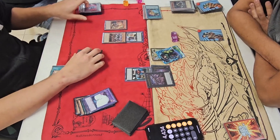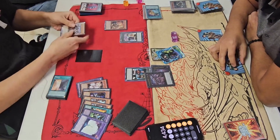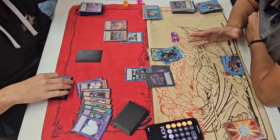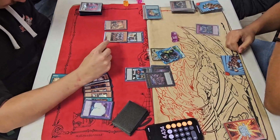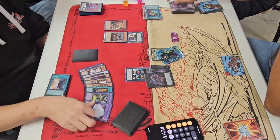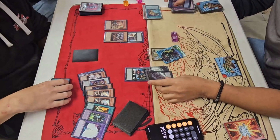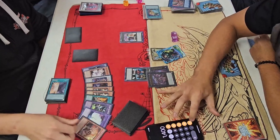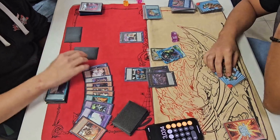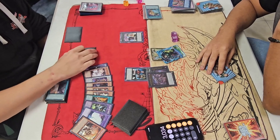It's a close game, guys. Quim's effect activates — he'll attempt to Imperm it. Effect to bounce it, then he attacks the Sword Soul card — he takes 14. 3,000 over 34. We are very close and we are running out of time.